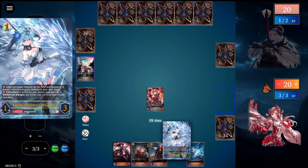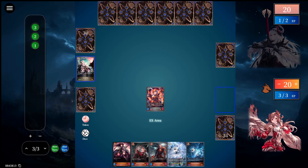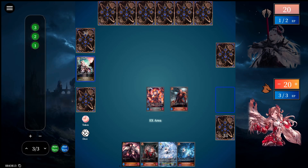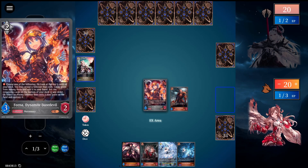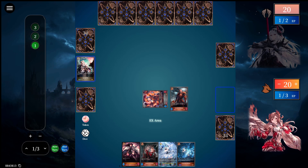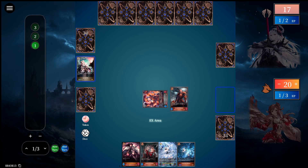I will draw a card. And I will play Servant of this Dane for two. And go to face for three. And then I pass.